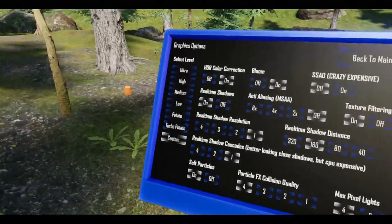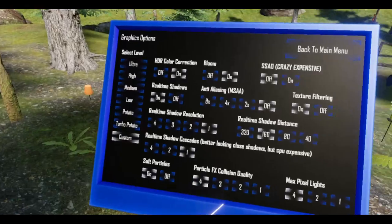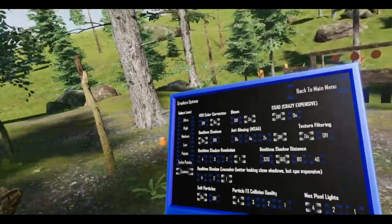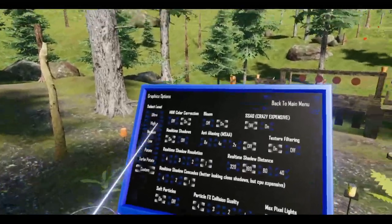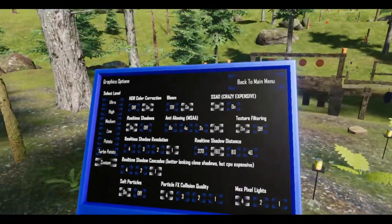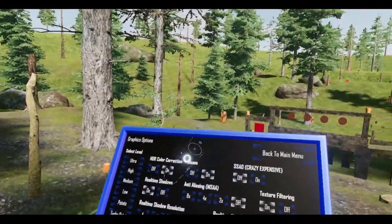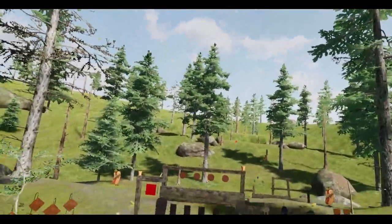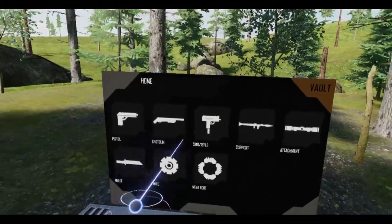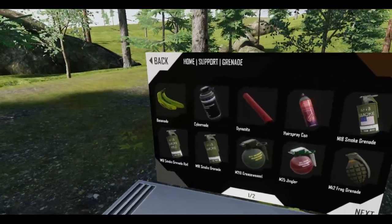Soft particles. Pixel lights — I think this deals with how many lights are in a scene, which probably affects flashlights and stuff. So yeah, you get new graphics options and a new Friendly 45 range. And finally, I just remembered — we also got one more thing.